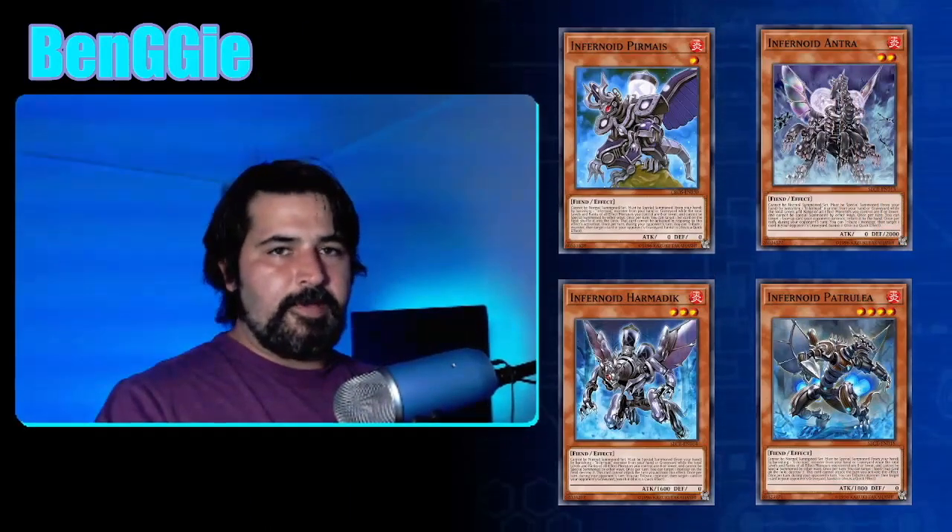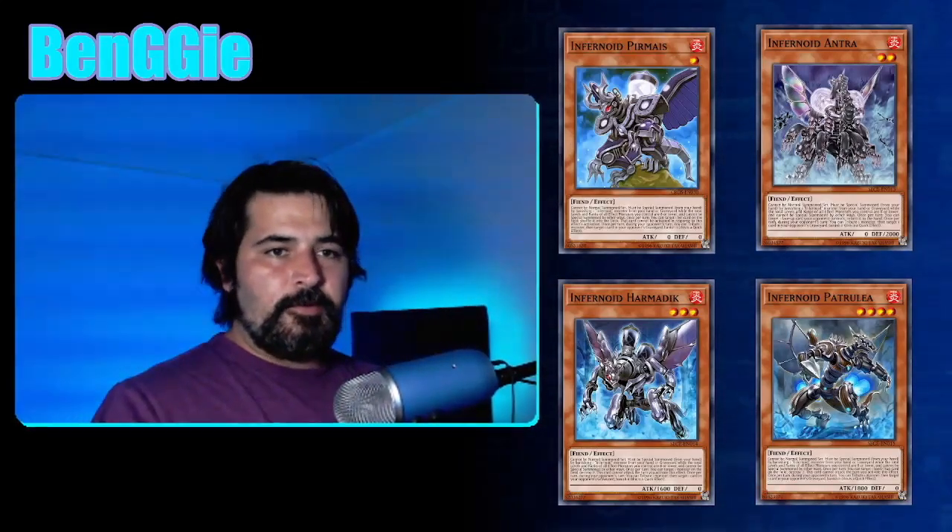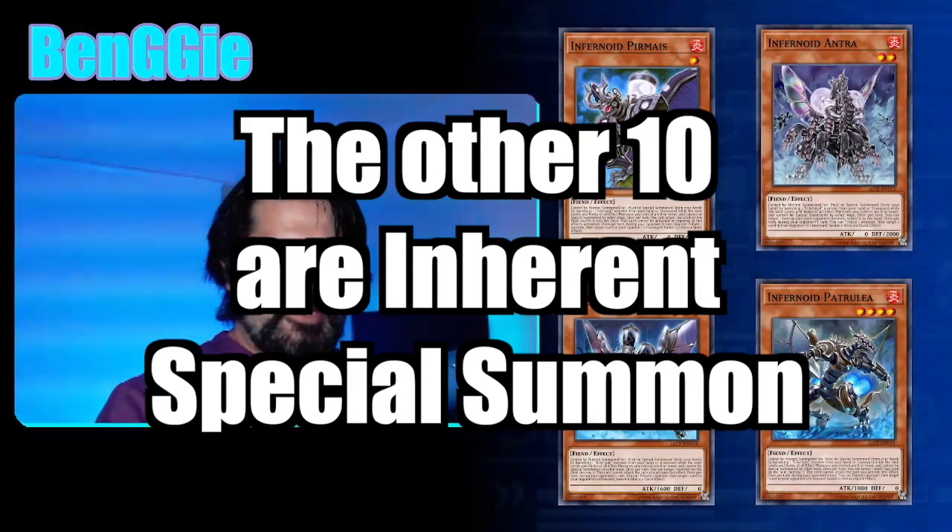All Infernoids — all 10 of them — have this in common: you cannot attempt to summon an Infernoid if the total levels and ranks of effect monsters you control is higher than 8. So if you have a level 8 monster you can attempt to summon them, but if you have a level 9 monster, you cannot. There are Infernoids above level 8, so there are some restrictions there. Decatron doesn't have that restriction because it is a normal summon monster.